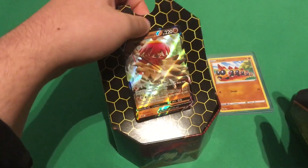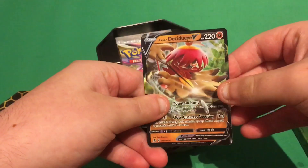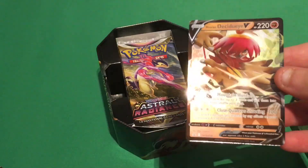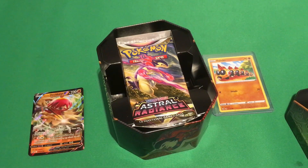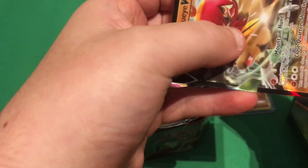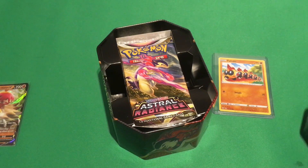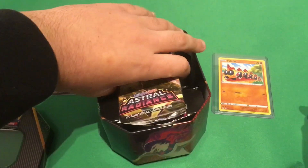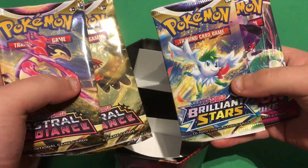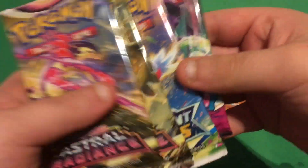So in this, you get the lovely Hisuian Decidueye V — very pretty card — and you get the code card for this card on the online game. You get two Astral Radiance packs, one with the Decidueye V artwork, a Shaymin Sky Forme — or is it Land Forme? I don't know — and a Genesect Fusion Strike pack artwork for Brilliant Stars and Fusion Strike.